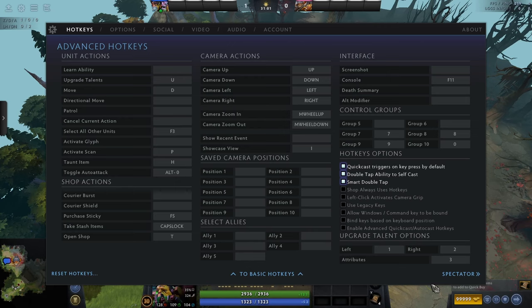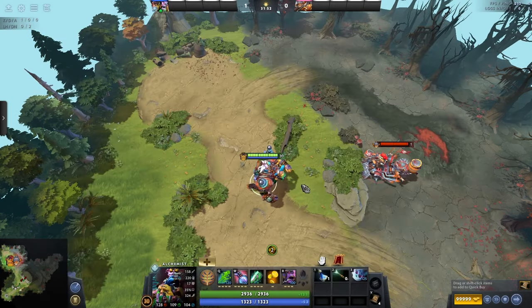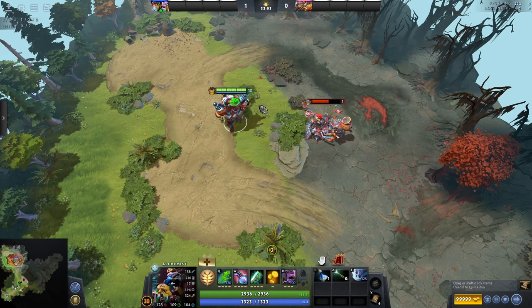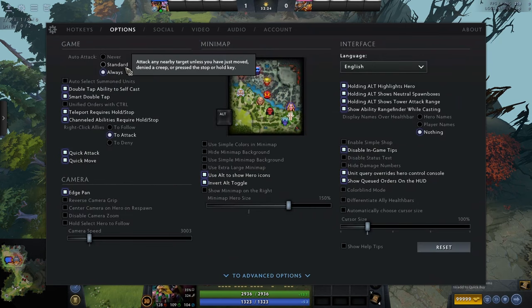Upgrade talent options let you use hotkeys to pick left or right talents faster. I've never done it intentionally. For auto attack: I recommend not having it on 'always', as it can impede gameplay — your character keeps turning back when you want to move, and turn rates and facing direction matter for casting. With 'always' on, your character will always attack the nearest thing. With 'standard', after you cast a spell your character will immediately try to attack the next target. I use standard and find it quite helpful.